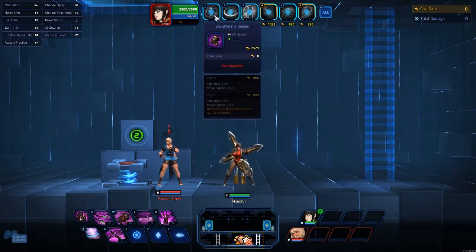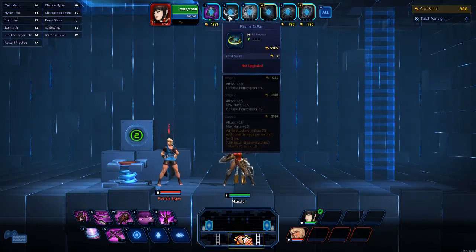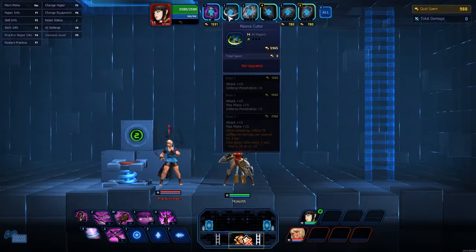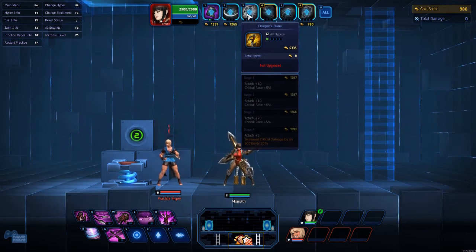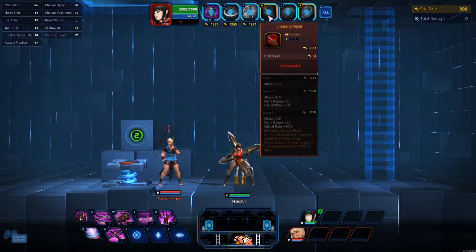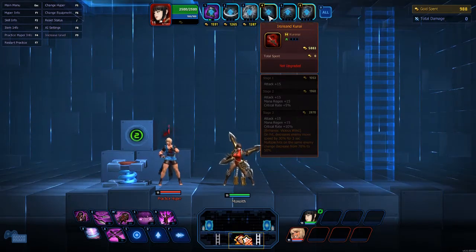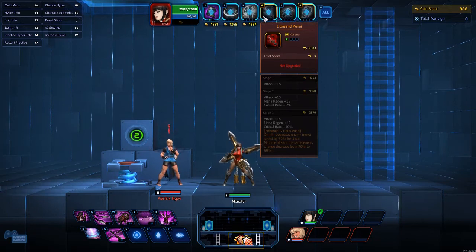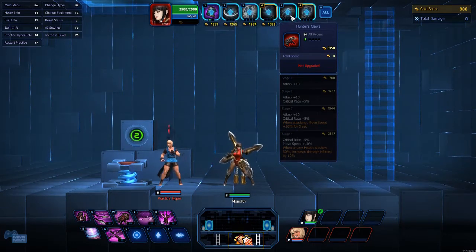For the item build: Slaughter Greaves — just like with Rita, since she's an assassin, for some life steal and move speed right away. Then Plasma Cutter for pick-off damage: attack, defense penetration, mana +15, and on-hit inflicts 70 additional damage per second for three seconds. Dragon's Bane for attack, crit rate, and increases critical damage by an additional 20 percent. Her unique item is Iron Sand Kunai: attack, mana regen, critical rate — enhances Vicious Wind so on-hit it decreases enemy move speed by 30 percent for three seconds.